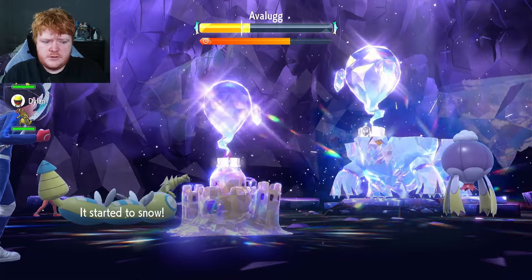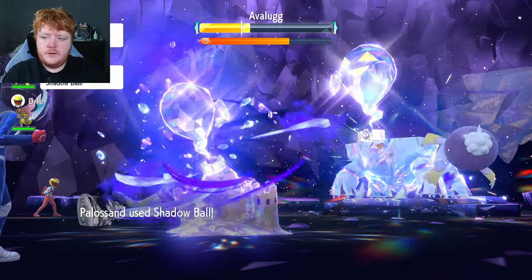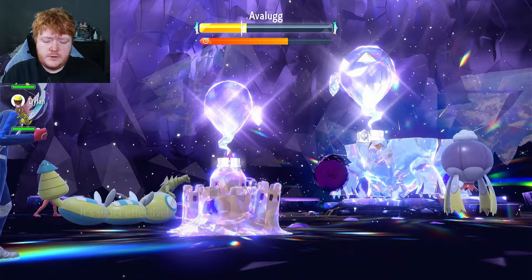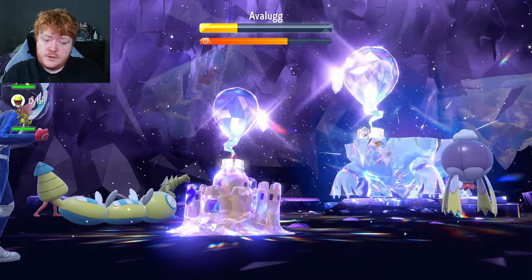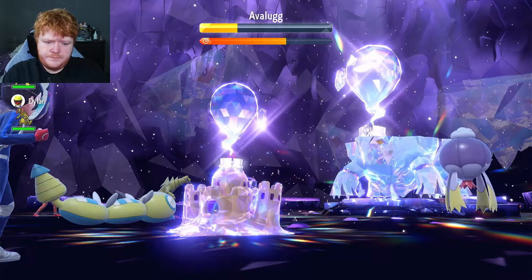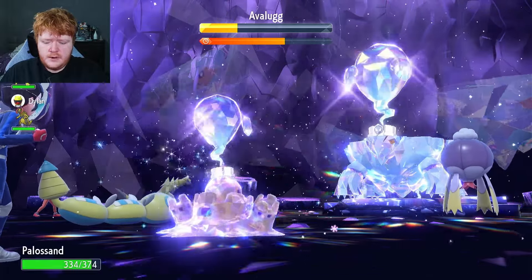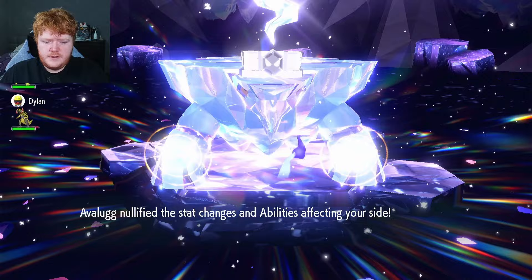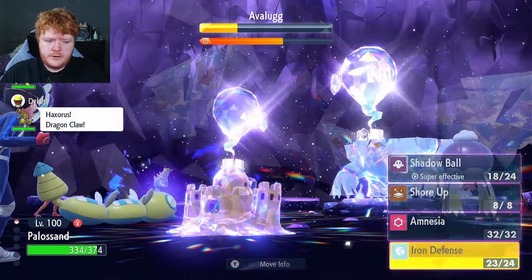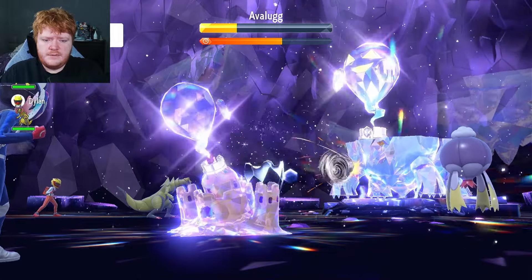Avalugg removes negative effects for itself. Driftlim switches to Will-O-Wisp — I was hoping it would just keep using Shadow Ball, but you can't always have it your way. It switches back to Shadow Ball, and we're using Shadow Ball too, so hopefully one of those two will reduce the special defense. We do break the shield. Icicle Crash is coming — but we're not a ground type anymore so it won't hurt that much.